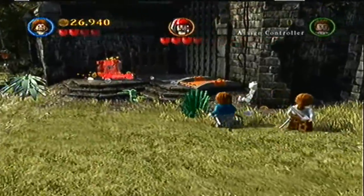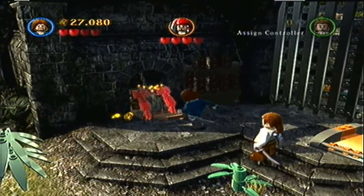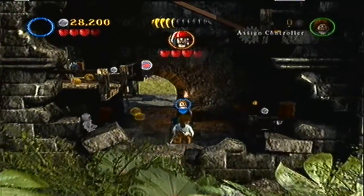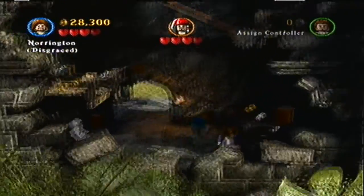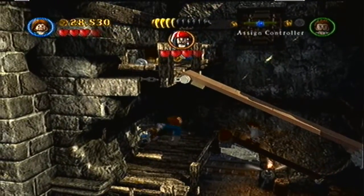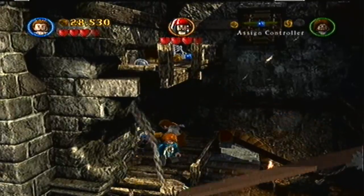We just use that - it's pretty handy and it'll allow us to get inside. It'll lower that. Now this part you're going to want to switch to Will because he has the axes that you can throw. And there you go, that'll lower that - if I can get up there, and then we'll just lower this and head on up.